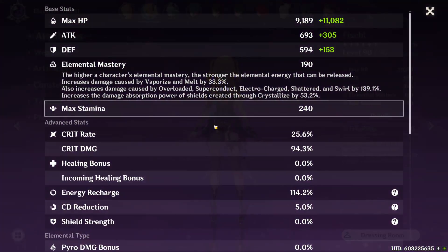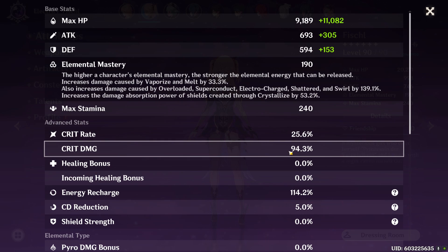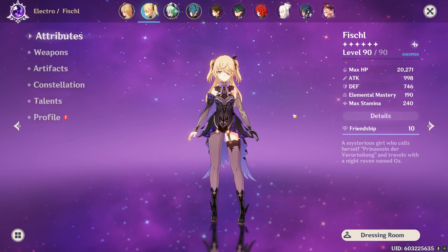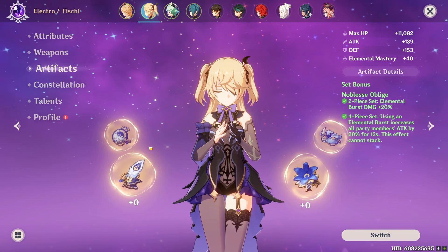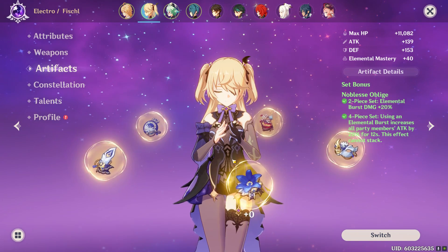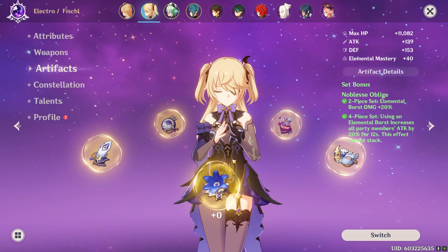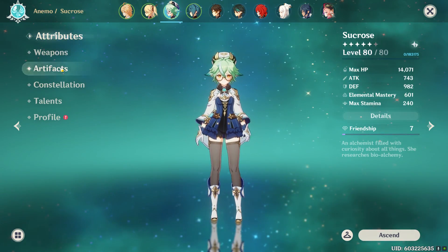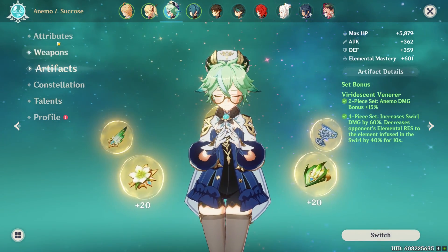Here's my Fischl — her stats are not great: 998 attack, 25% crit rate, 95% crit damage. I'm not using her for damage, just to apply Electro. If I really wanted to build her damage I'd go Thundering Fury and Gladiator, but I gave Thundering Fury to my Bennett, so she just has random Noblesse pieces.